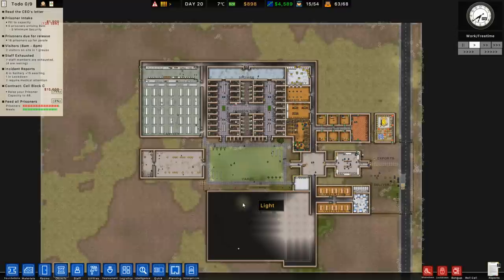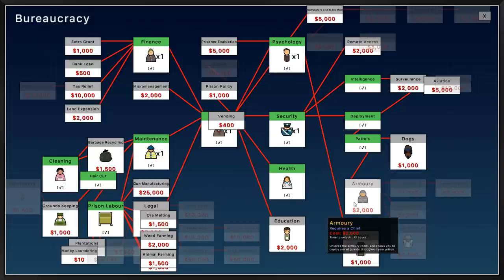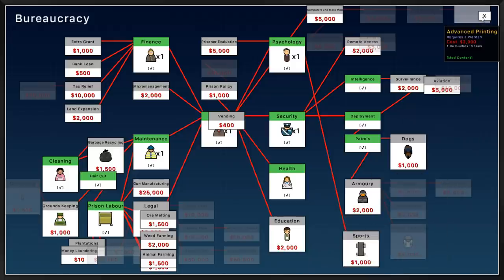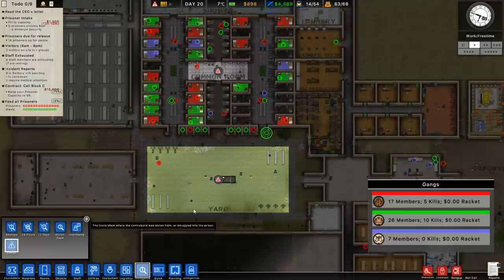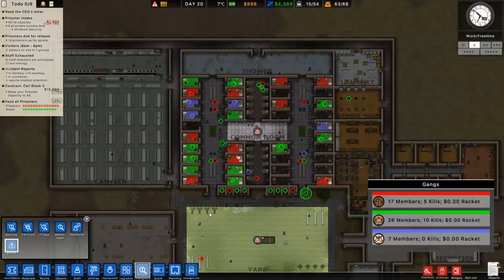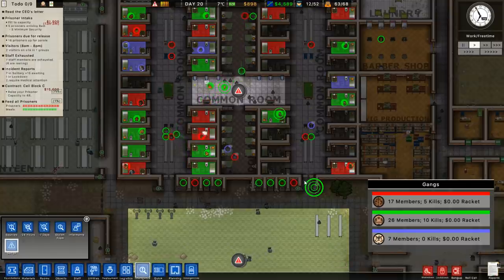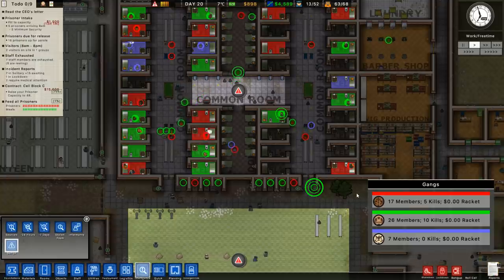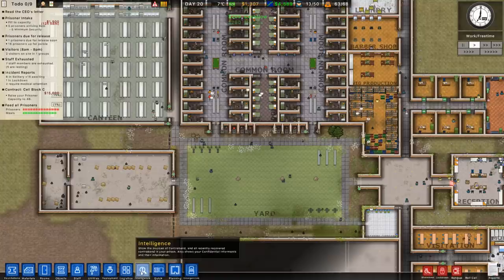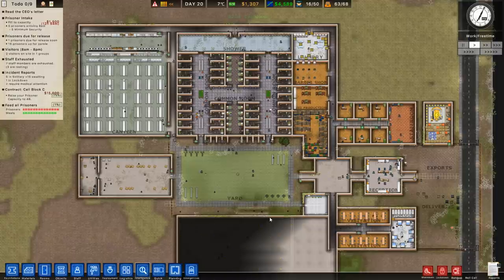It's all heading in the right direction. Next episode we're going to look towards slowly starting to build our next wing. We'll also look towards getting some higher levels of security — dogs, the armory, armed guards, eventually getting tasers, body armor, and guard towers. There's a lot of stuff we need to add because the gangs are literally taking over. Gang-wise, it's still the Green Gang who have the main setup — the most members — and no leaders for the red or blue gang yet. Very dangerous. If you enjoyed this episode, smash that like button and I'll see you next time.